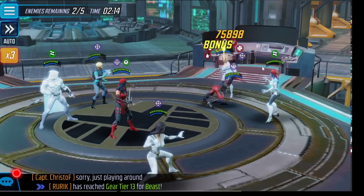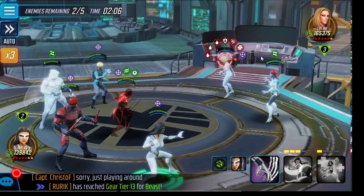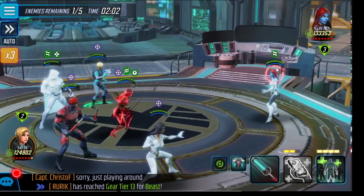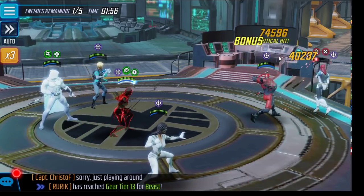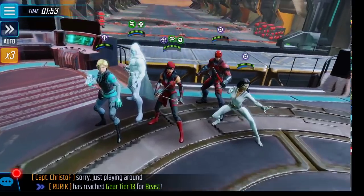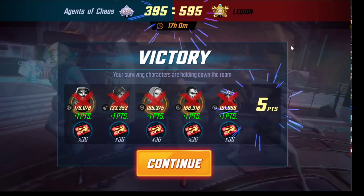Absolutely unbelievable! It shows you the power of the Shadowland team — almost a 200k punch-up and they basically got this in the bag. Look at this: she gets speed bar, White Tiger is just an absolute beast. Look what she does to Mystique — unbelievable punch-up. That's what you really have to consider when building the Shadowland team.